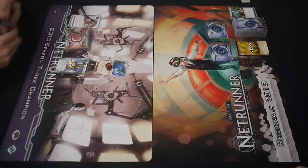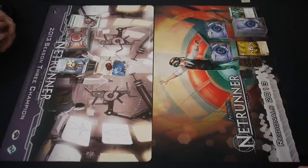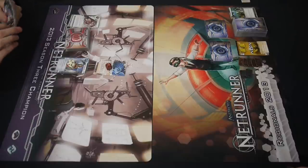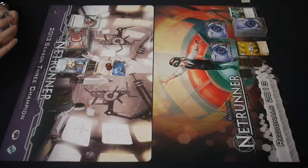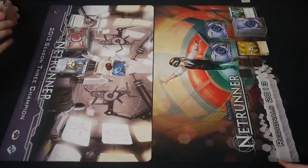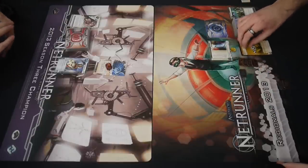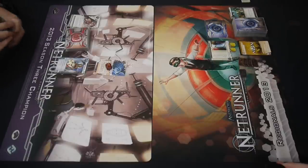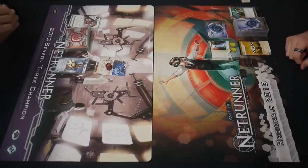Typical opening: Hedge Fund, Sure Gamble, Datasucker, Dirty Laundry Archives, and one more click coming from the runner. He's making a run on HQ. There is a Caduceus there. The first trace for the money is five — boost that trace for the money. Who cares if they get in, get the Datasucker. You want that money back. Free rez and a strong ice. Caduceus is awesome.